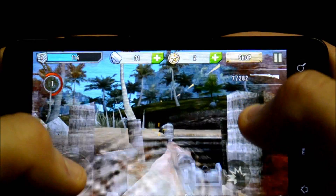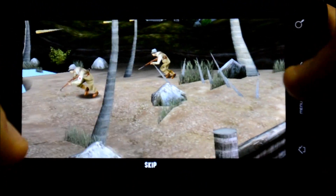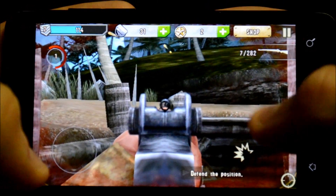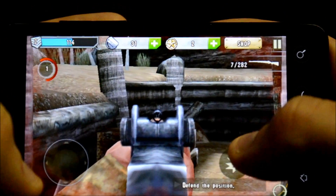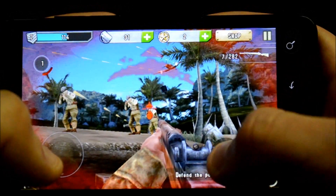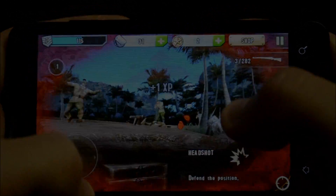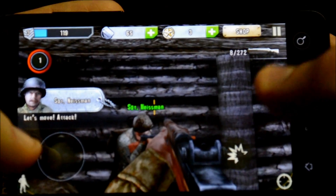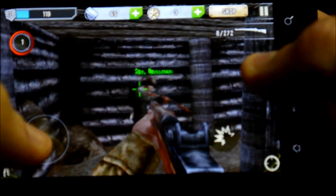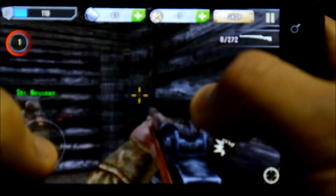We're going to try to go forward and you can actually zoom in for a better shot. I'm getting hammered so I need to keep moving. Your left thumb controls movement — forward, backward, left and right — and your right thumb looks around.